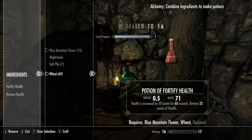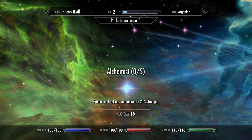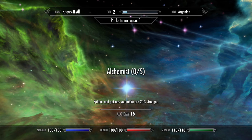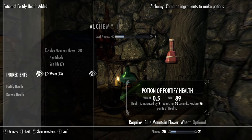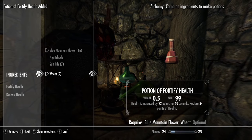I'm going to craft these until I level up. As I level up, I'm going to put my perks into alchemy. You don't have to do this, but I want my potions to be as strong as possible. Repeat the process and make as many potions as you can. As well as restoring more health, stronger potions are also more valuable.